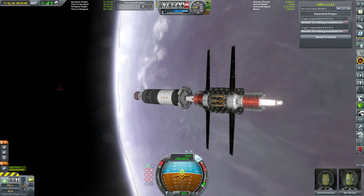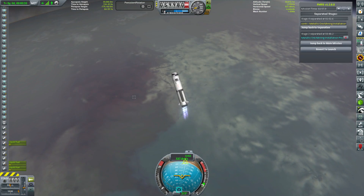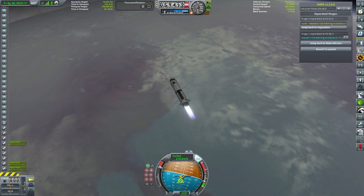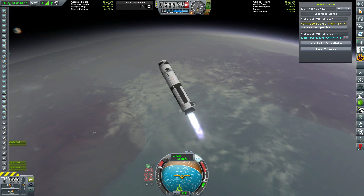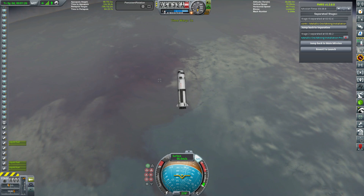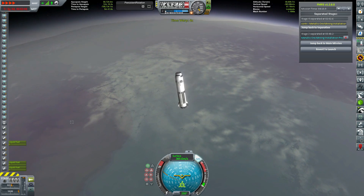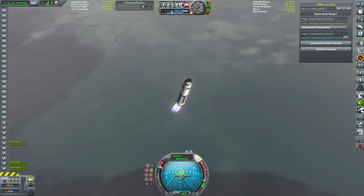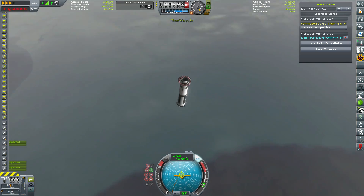If we have a logistics module on our base with a quartermaster in it, they can pull resources out of that stockpile at a small cost. I will actually send a rover to the colony as well — I think it's a little bit overpowered just to magically transport resources like that. So I'm going to make sure there is an actual explanation as to how the resources are all getting transported to the base.